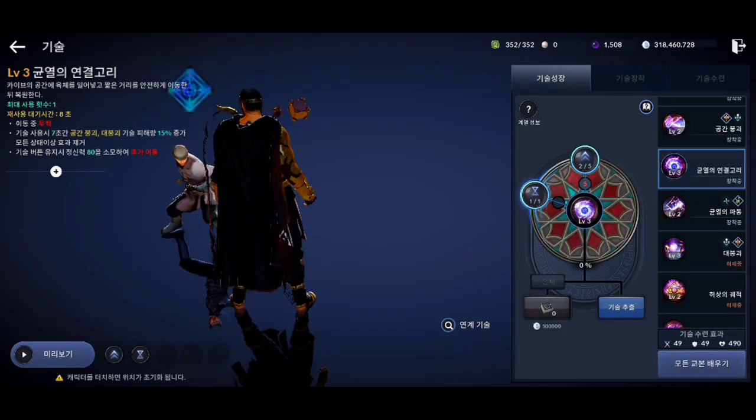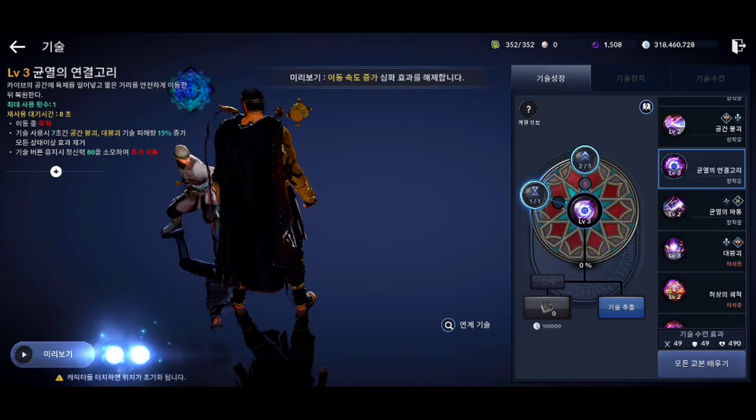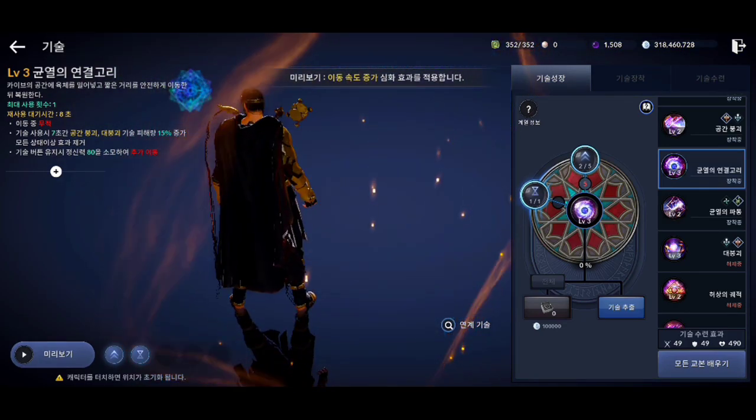This is the seventh skill for the Sage class. This skill has invincibility and can be used twice in a row, but using it the second time consumes 80 mana points.